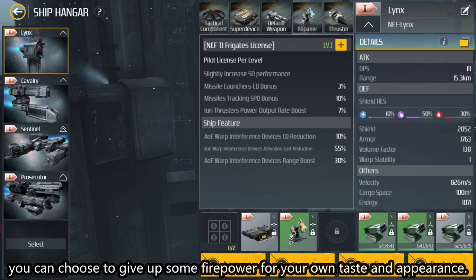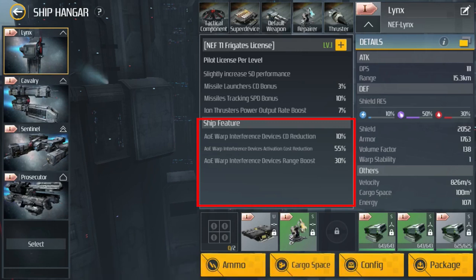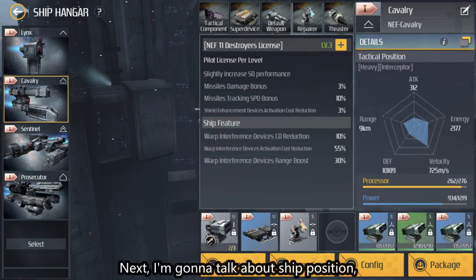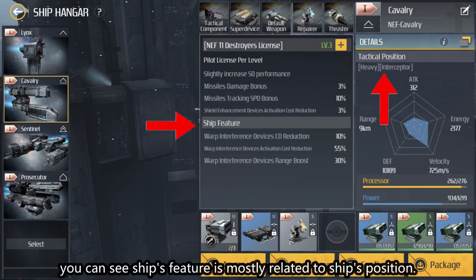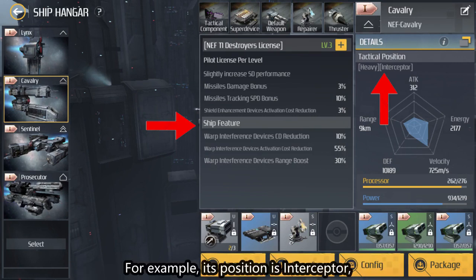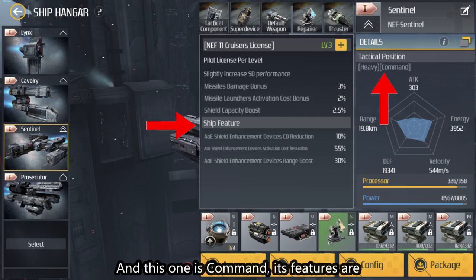You can choose to sacrifice some firepower for your own taste and appearance. The lower section — ship feature — is connected with the ship's role. The ship's position is completely fixed once you buy the ship. Ship features are mostly related to ship position and decide what kind of role you play in the battlefield. For example, if the ship's position is interceptor, its features are all about warp interference. If it's command, its features are all about teammate enhancement.